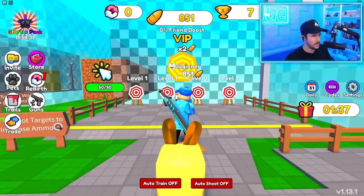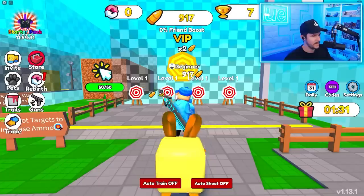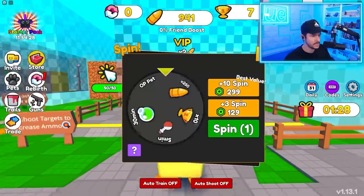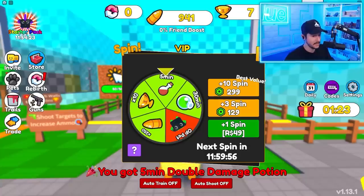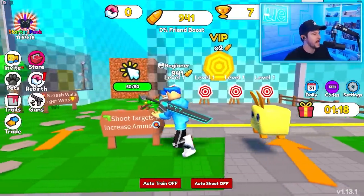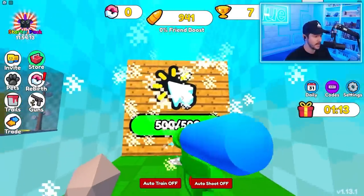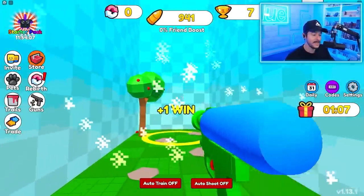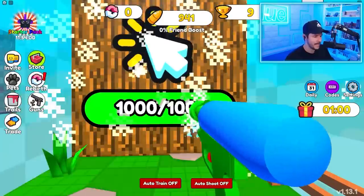We're about to get to a thousand ammo, and if we get to a thousand ammo we can one shot basically everything. Oh, a spin wheel as well — don't mind if I do. All these simulators are starting to look exactly the same — daily codes, settings, claim gift, spin wheel. I wouldn't be surprised if it's one company making all of these, and I'm just eating them up every time. But my new simulator coming out is actually unique and awesome, so stay tuned. It's actually so sick — I can't wait to show you guys.